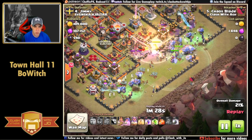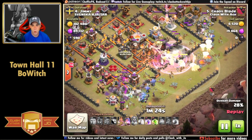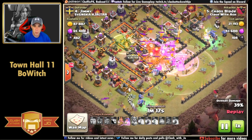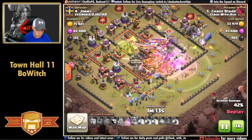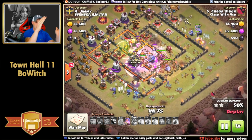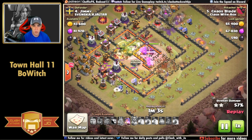We have multiple rage spells and a heal spell for the opposite side of the base. As the barbarian king, queen, and group of bowlers get into the core, the heroes pop their abilities so the bowlers can continue to progress deeper into the base where giant bombs are more than likely placed. Bowlers and witches continue on the outside flanks working along both sides, really just tying up the defenses in two different locations.